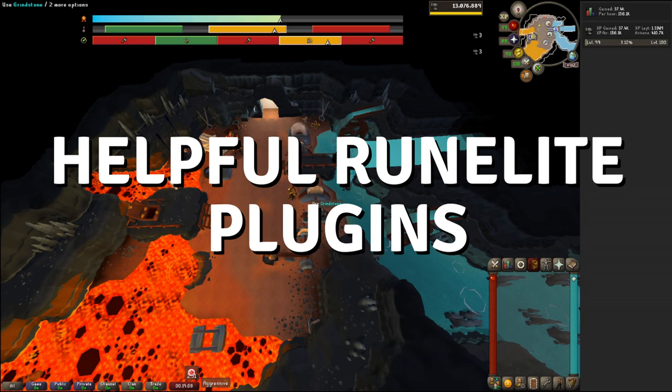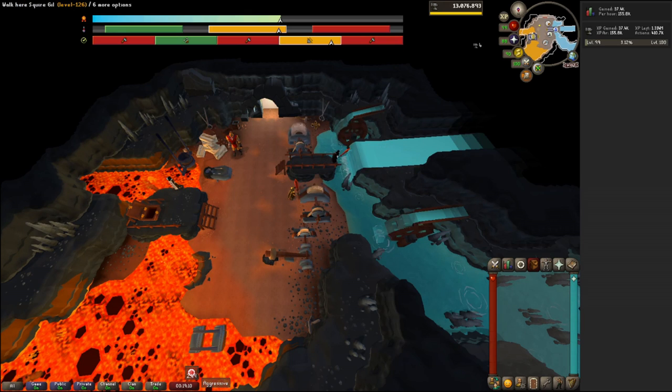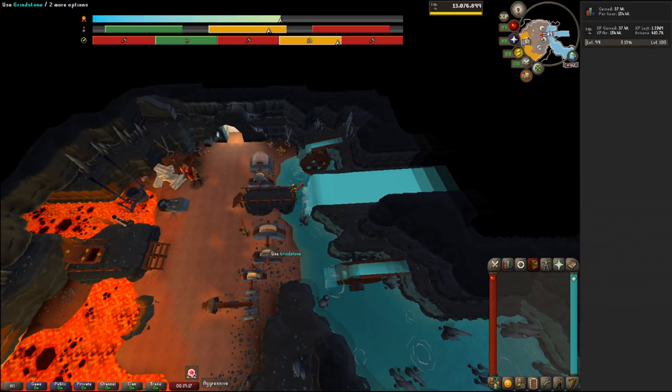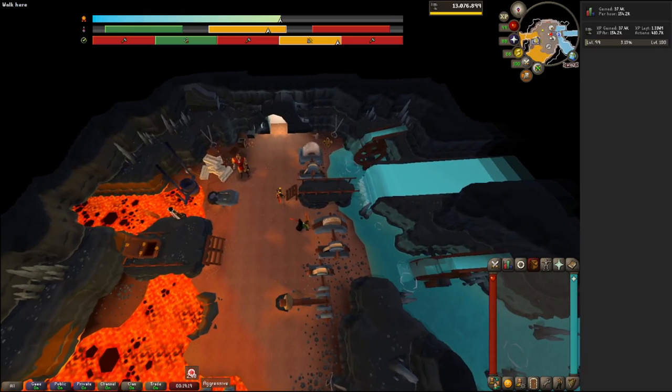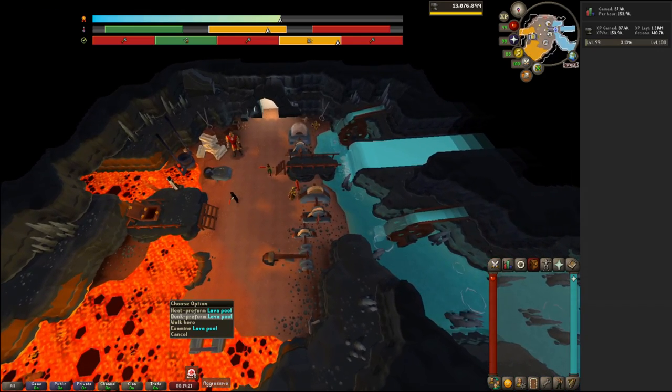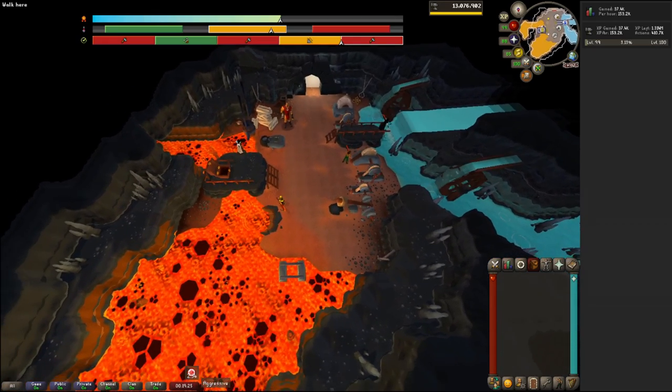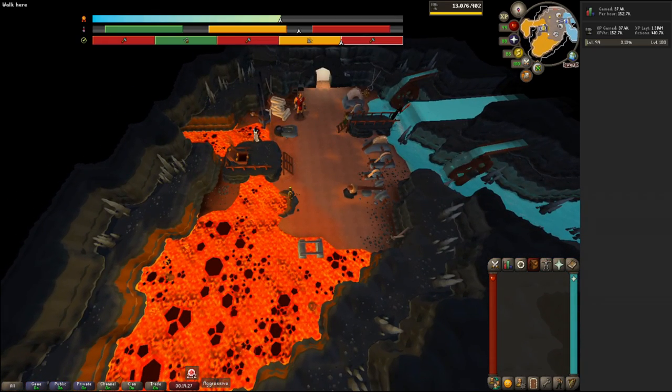Helpful RuneLite Plugins. The Easy Giants Foundry plugin can make the entire process simpler and easier, especially if you've never played the minigame. It will highlight the exact steps you need to take, and even shows the number of actions required to move to the next stage and how many actions you can take before gaining or losing too much heat.